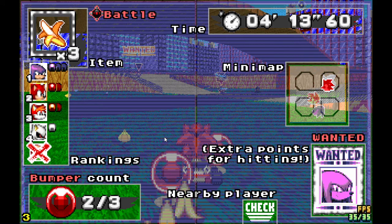Battle mode has a lot of the same things, but the lap count is replaced with the bumper count. And there's a wanted sign in the bottom right-hand corner, which basically gives you extra points for hitting the displayed player. For example, this red Sonic will get extra points for hitting the purple Knuckles.